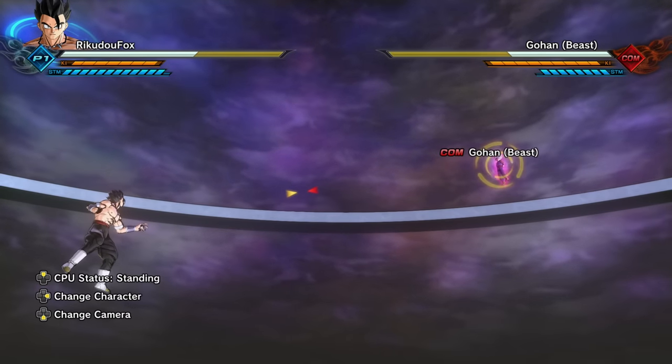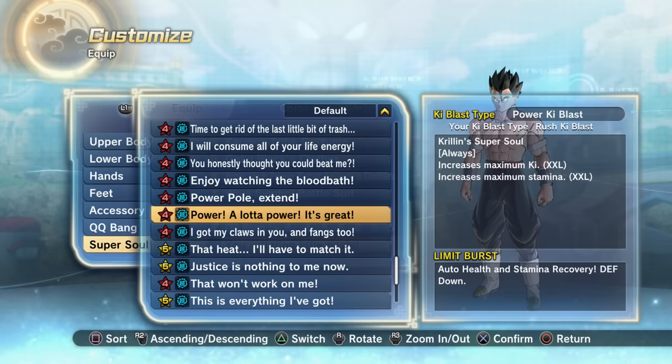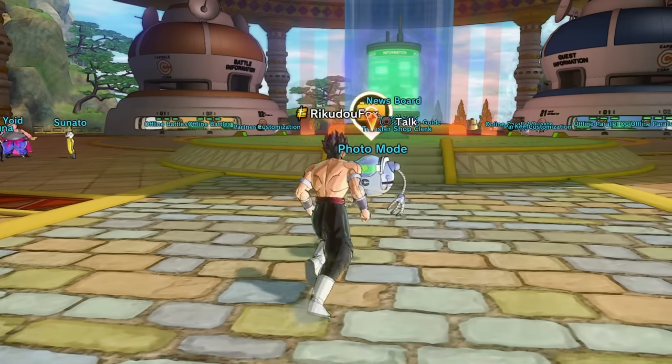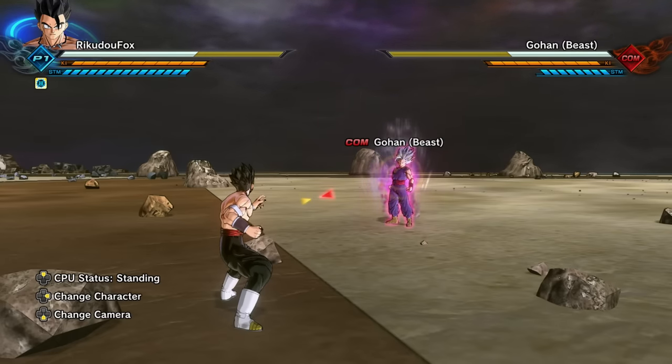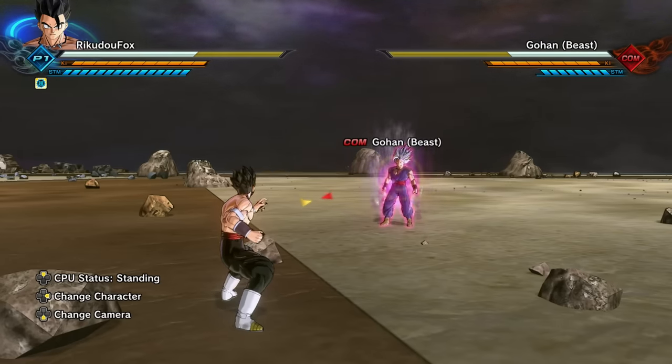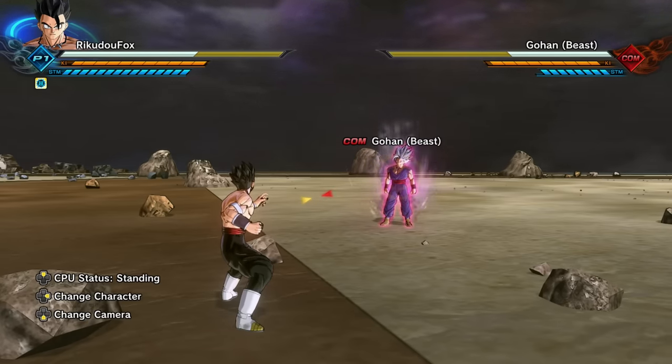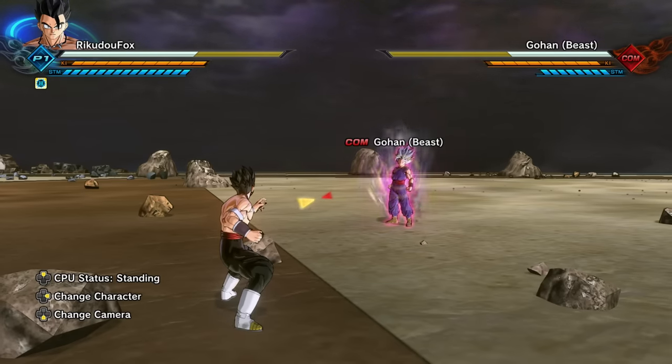Xenoverse 2 is not balanced anymore — well, to be fair it technically never was balanced in the first place. Now let's equip Krillin's super soul 'Power, Power, A Lot of Power.' By the description it increases maximum ki by double XL and increases maximum stamina. This is going to be absolutely crazy. We're just experimenting out here. We actually have a lot more stamina bars as well — 200 stamina points plus a plus-five QQ bang into stamina only takes us up to 12, and that's not even the max.